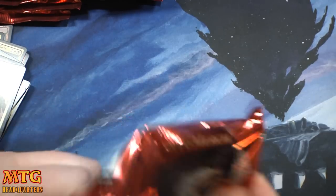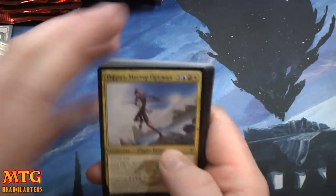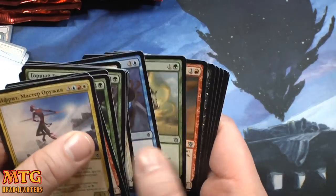Notable pulls so far: Wooded Foothills, foil Wooded Foothills, Wingmate Roc, and an Utter End — probably some interest in that card.